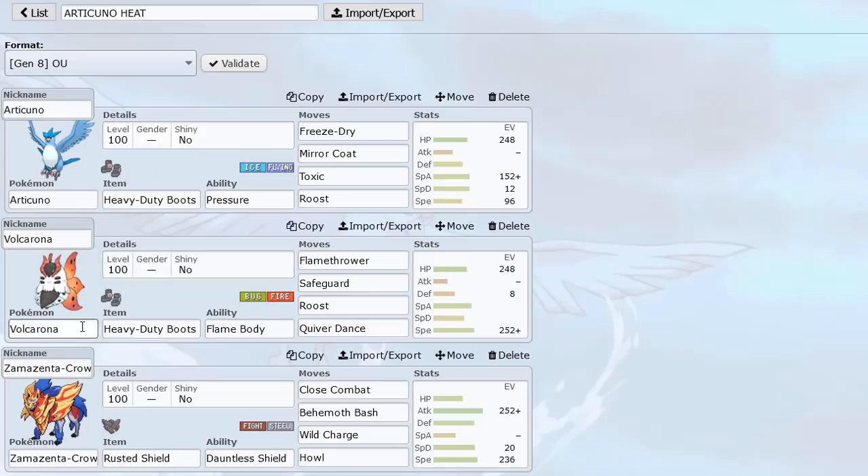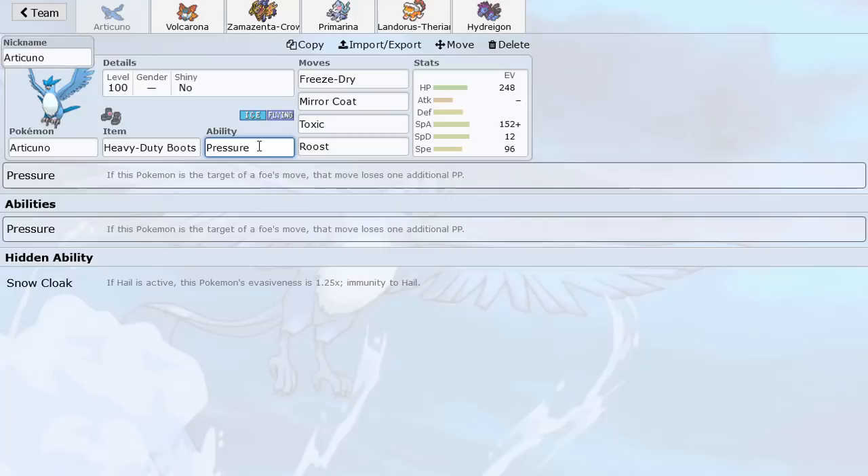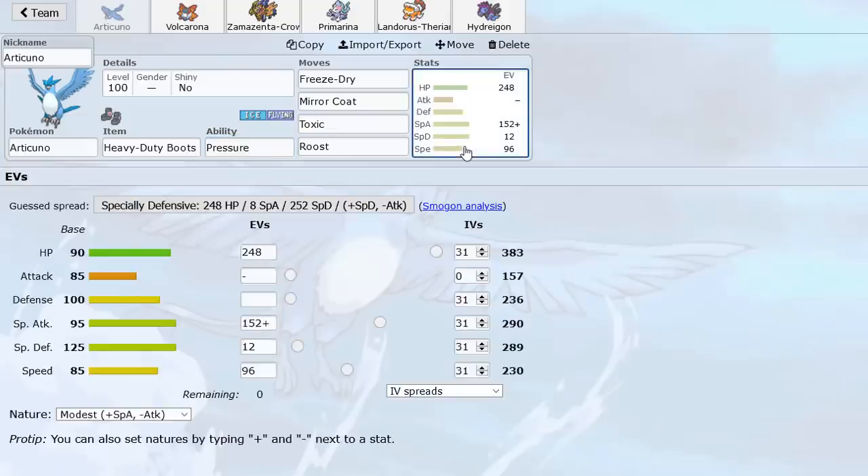The cool thing about that is if you pair it with Volcarona, Volcarona does not appreciate any kind of Heatran. So if you knock out Heatran with Miracoat, Volcarona can go in easily. We have Freeze Dry, the best Ice-type attack — hits Water-types super effectively, very nice attack. Toxic and Roost is pretty good to break down fatter Pokemon. And with Pressure, it makes it very difficult for opponents to just keep spamming moves, due to it reducing PP more than usual.